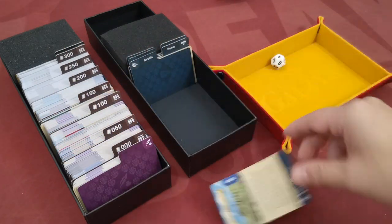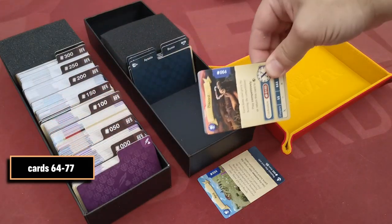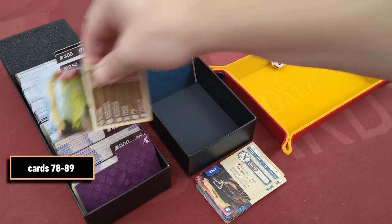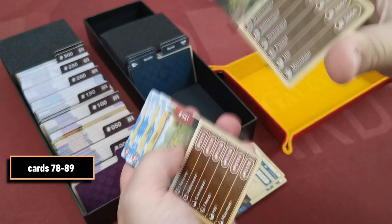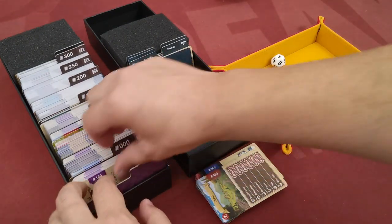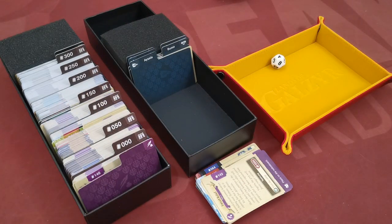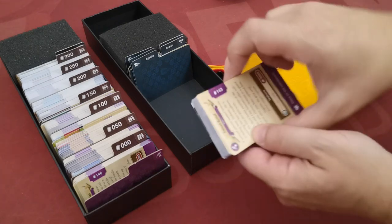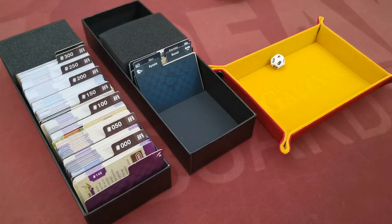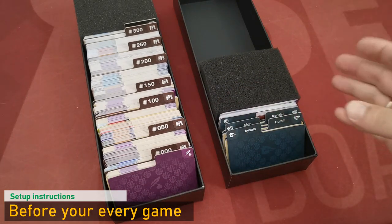Take the d12 die, roll it, find the corresponding card, and set it aside. Find cards 64 to 77 and set them aside. Find cards 78 to 89, shuffle them thoroughly, and set them aside. Take the top three cards from behind the purple divider and set them aside as well. Finally, take all the set-aside cards and place them in your global slot.